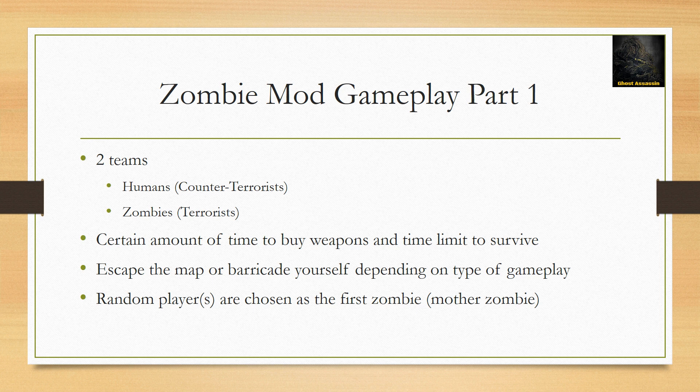In zombie escape maps, you need to escape the map while avoiding being infected by zombies. Certain zombie escape maps may have objectives or boss battles in order to advance through stages of a map or escape the map overall. In regular zombie maps, you need to survive by barricading yourself in an area of the map to defend or hide somewhere in order to avoid being infected.